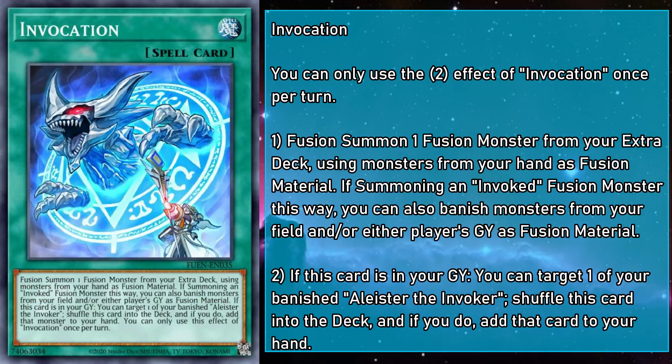Unless your opponent finds a way to break this cycle, you'll be able to access your fusion spell and make a powerful monster using little to no resources turn after turn, all while stripping your opponent's grave of monsters that they might have wanted to use later on. And while you can only recycle Invocation once per turn, you can activate as many as you want from your hand in a turn, so drawing multiples isn't always that bad — meaning you can invoke a ton of fusions while invoking a ton of rage in your opponent.